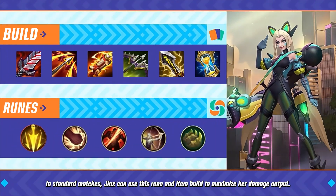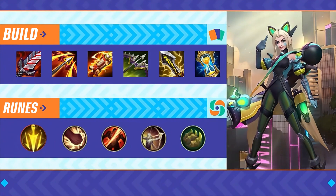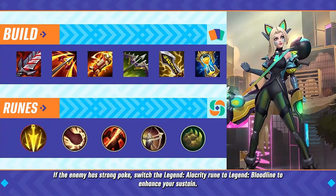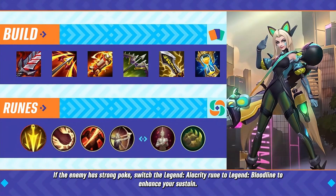In standard matches, Jinx can use this rune and item build to maximize her damage output. If the enemy has strong poke, switch the Legend Alacrity rune to Legend Bloodline to enhance your sustain.